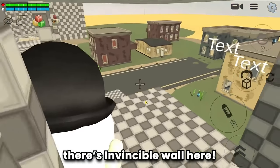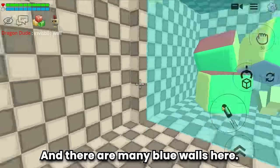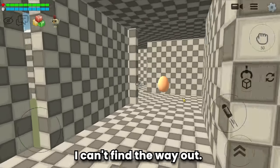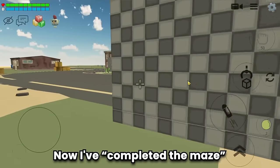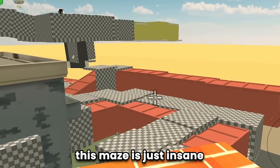There's an invincible wall here — nice! There are traps guys, and many blue walls. I'm confused and stuck in this maze — I can't find the way out. It seems like I took the wrong path.